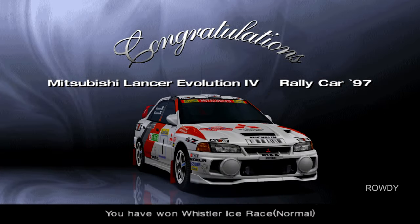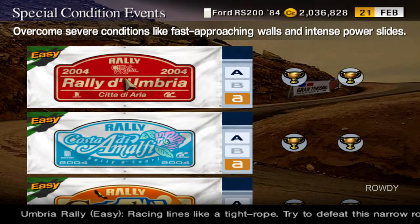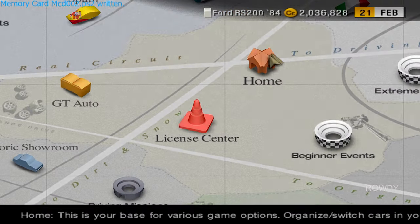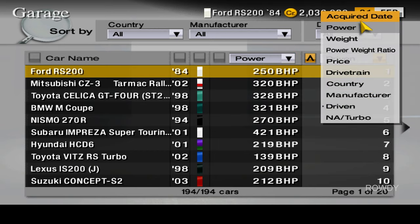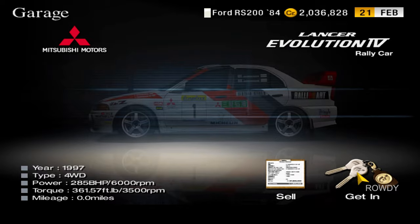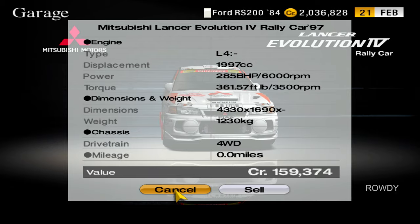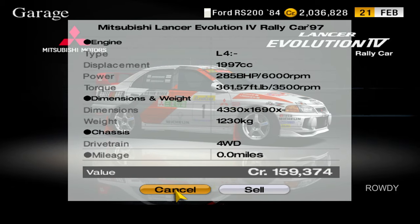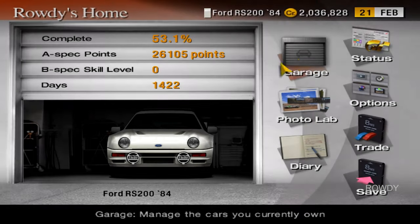The prize for Whistler Ice is gonna be the Evo 4 Rally Car. Nice. This is one of the slower ones, but I like Evo 4s, so let's go take a look. This one only has 285 horsepower, which is a little bit less than the rest of them, but it's still cool. And with that, stay tuned for more Gran Turismo 4.